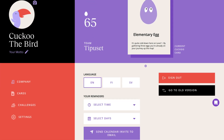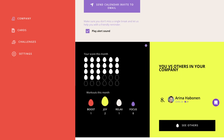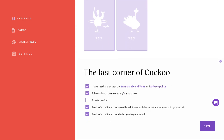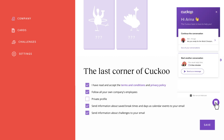Make Cuckoo your own. In your profile you can set break times, change your settings, see your accomplishments and much more. Personalize your experience in the last corner of Cuckoo. Can't find what you're looking for? Maybe we can help you in the chat.